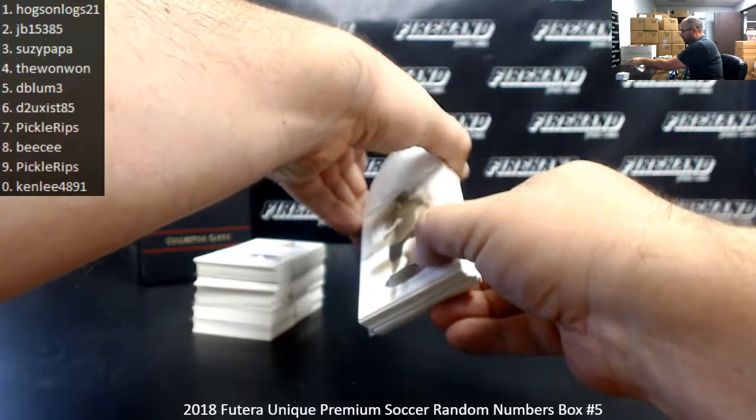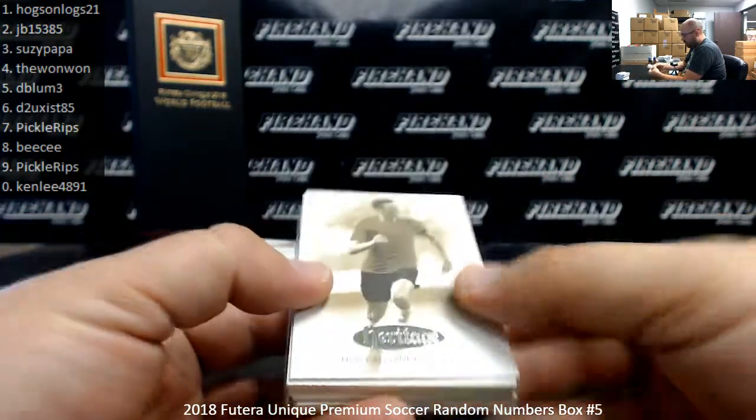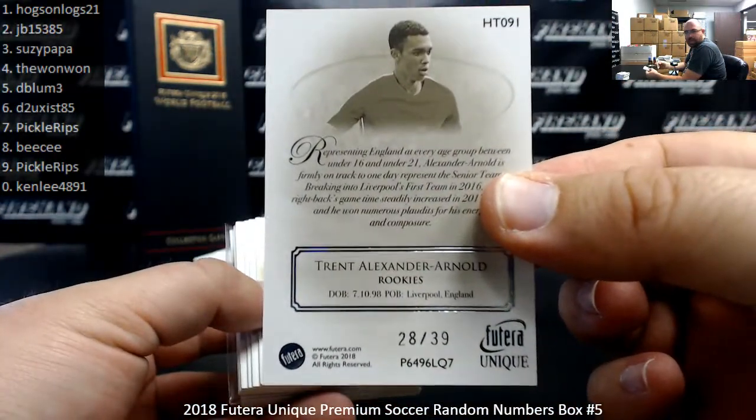Here we go — first card is a numbered hit: Silver Heritage of Trent Alexander-Arnold. The serial number on this one is 28 of 39, so that means it's going to spot 8.